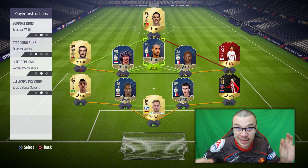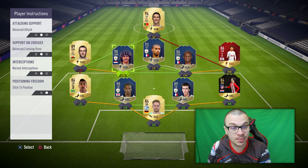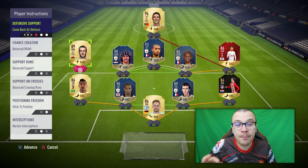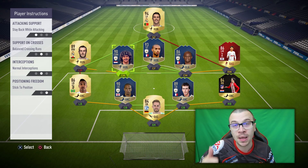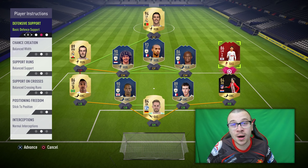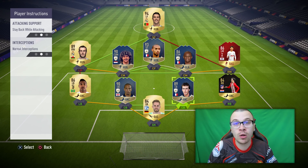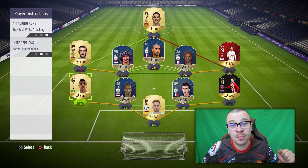We're not finished yet — the key to success is to use custom instructions with this formation. Get in behind for Henry and Ronaldo. Come back on defense for Bale and Sonaldo. Stay back while attacking for Ruud Gullit, Vieira, Alexandro and Sammy. Those are the best possible instructions to use with the 4-4-1-1 formation if you wanna get the most out of it. Without further ado, let's get into the upcoming matches.